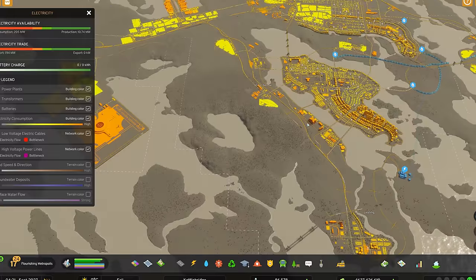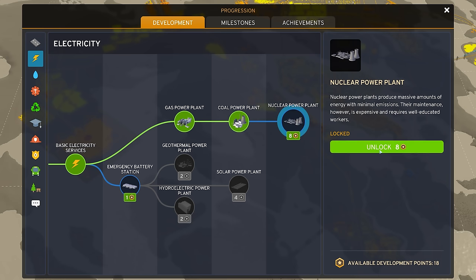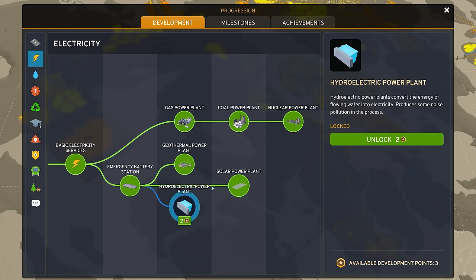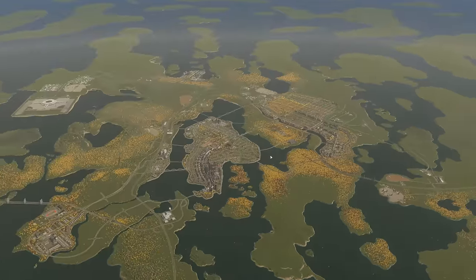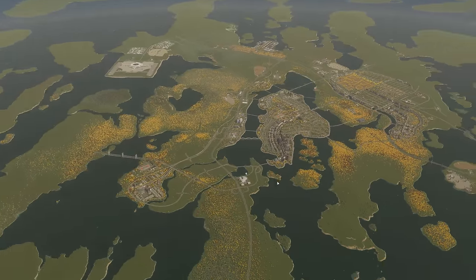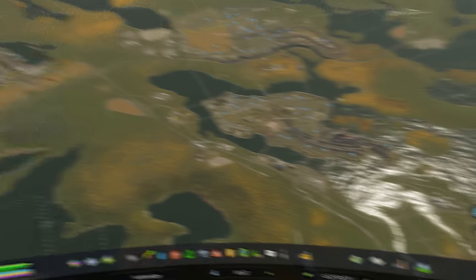We're going to keep all those figures in mind and see how much we can make and how much we can export, which means we need to unlock every single one of these power options and try to use all of them wherever we can. Lots of people have suggested putting hydroelectric power plants along our river — something I never actually thought of before — so we'll check whether we can squeeze some of those in. But first, we need to sort of check which way the wind is blowing, and just before we do that, a word from our sponsor.